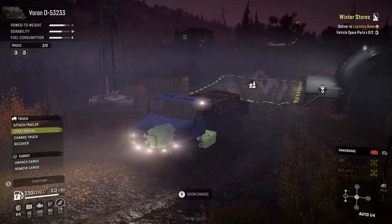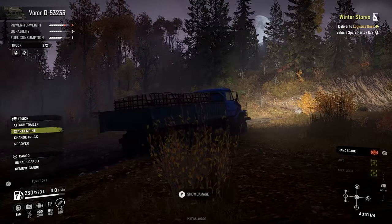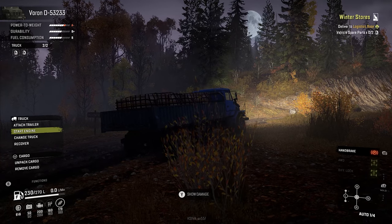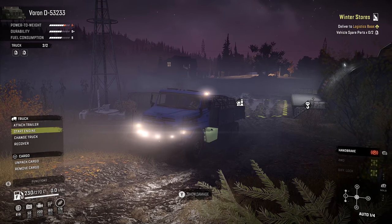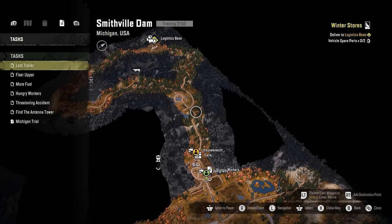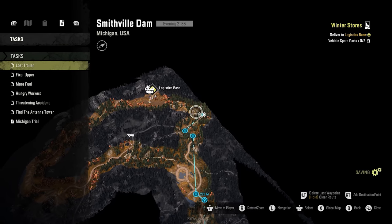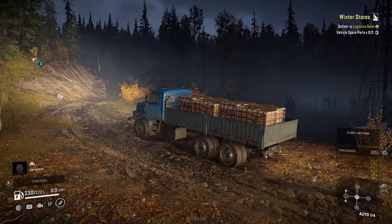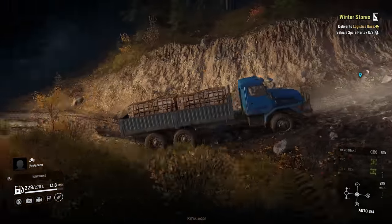Levi turns off his engine to save fuel while waiting. They admire a full moon moving through the sky. Bubby jokes that the truck zigzags because the steering is so slow. They set navigation markers to remember where to turn so they don't go the wrong way again. Levi loves the horn on the Freightliner; Bubby's Russian truck horn sounds like a clown car.